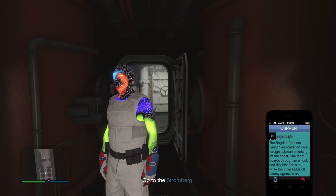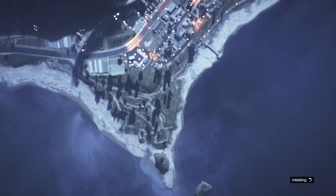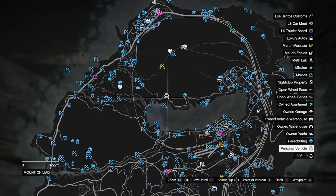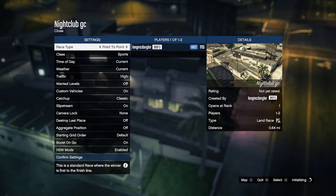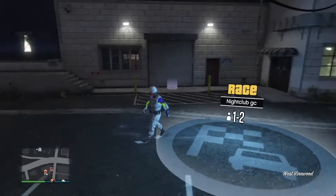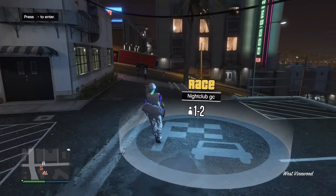Now just close out of the job and it will kick you out and load you into a different session. Once you get into that session, bring up the pause menu and you should see your Terabyte out on the map — it shows up as your personal vehicle, and that's what you want. From here, don't call anything else out. You can teleport over to your nightclub with any job, or use a CEO Buzzard or the Sparrow. Start up any job near your nightclub, back out, and that will force your Terabyte to spawn over by you.